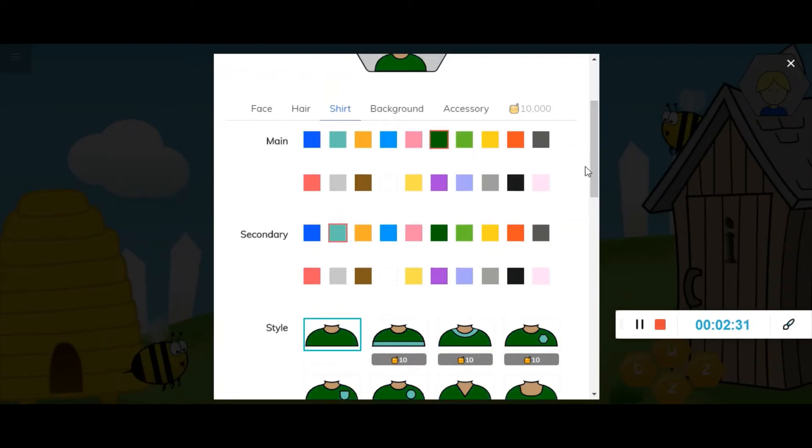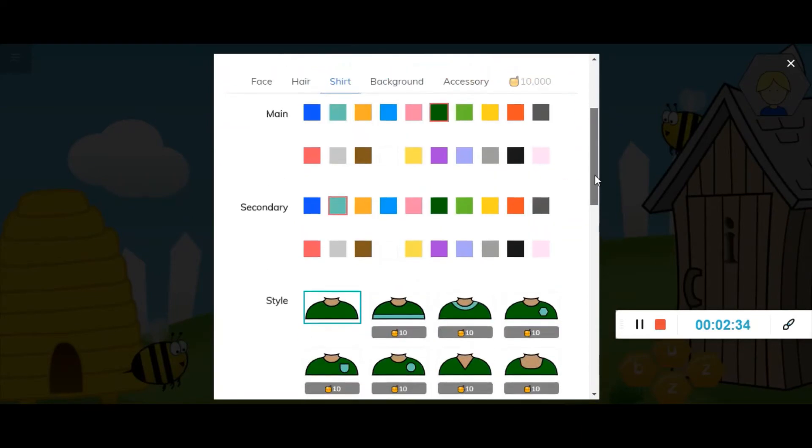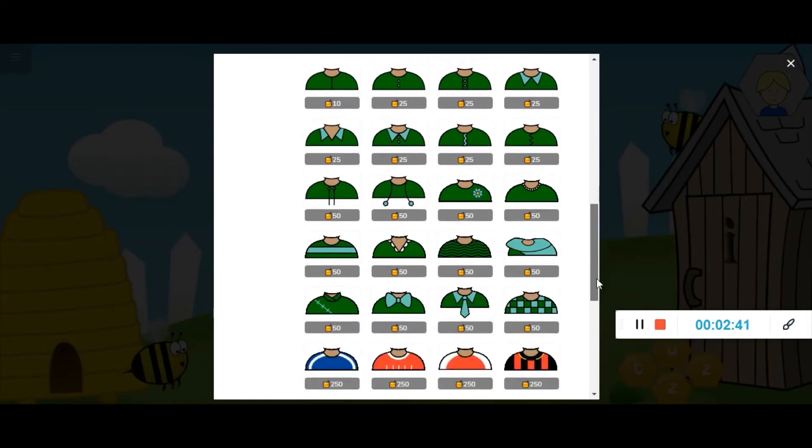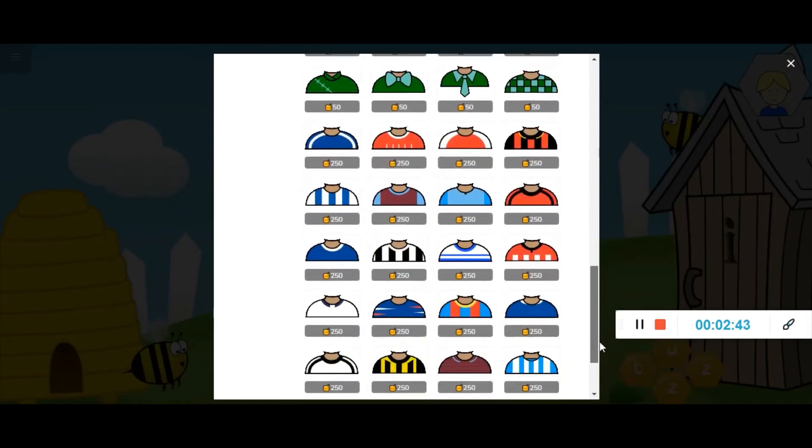For shirts, you can choose whichever color you would like. Puddock's green so let's give him a nice green shirt. As you scroll down you can start to see that there are different types of shirts available.